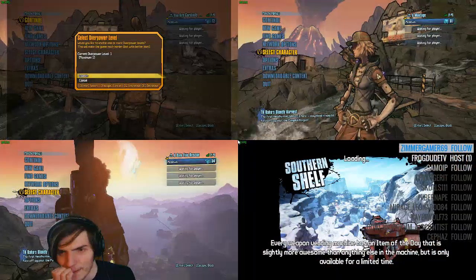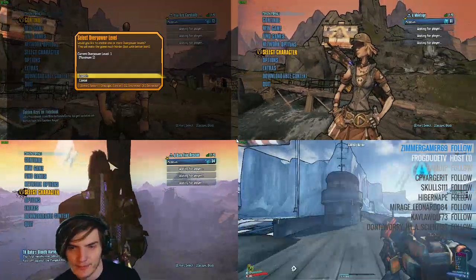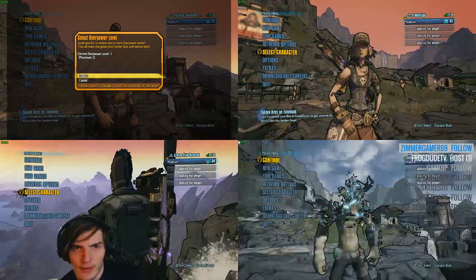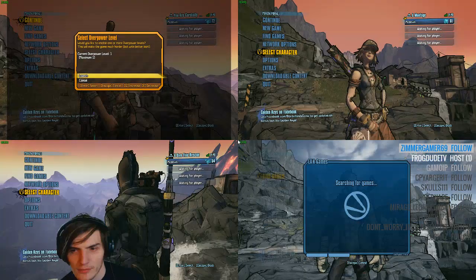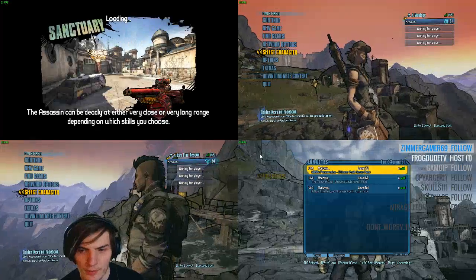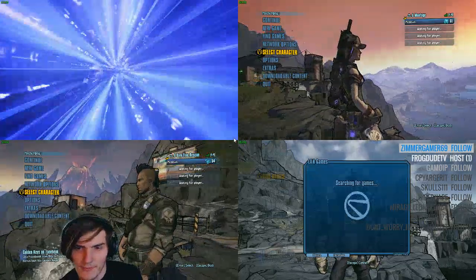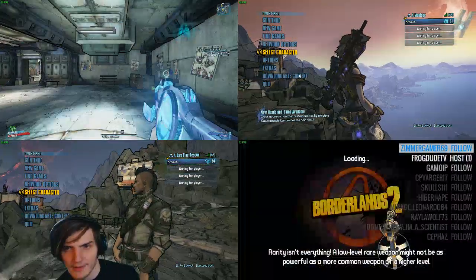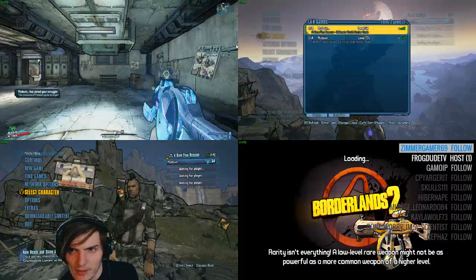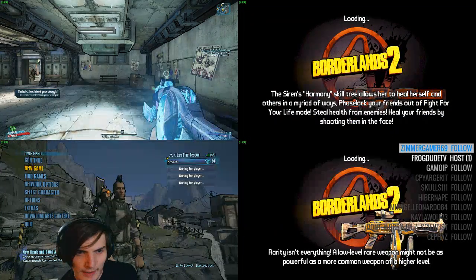We're going to hit continue, let that load. I messed up — I was meant to go find games. No problem, easy fix. We're going to hit find games. It's going to look for it in a second. We're going to refresh on this one once it's loaded up, then hit our level 72 — that's connected. Go to find games, fit our level 72. And finally we're going to go to our last game and find games as well.